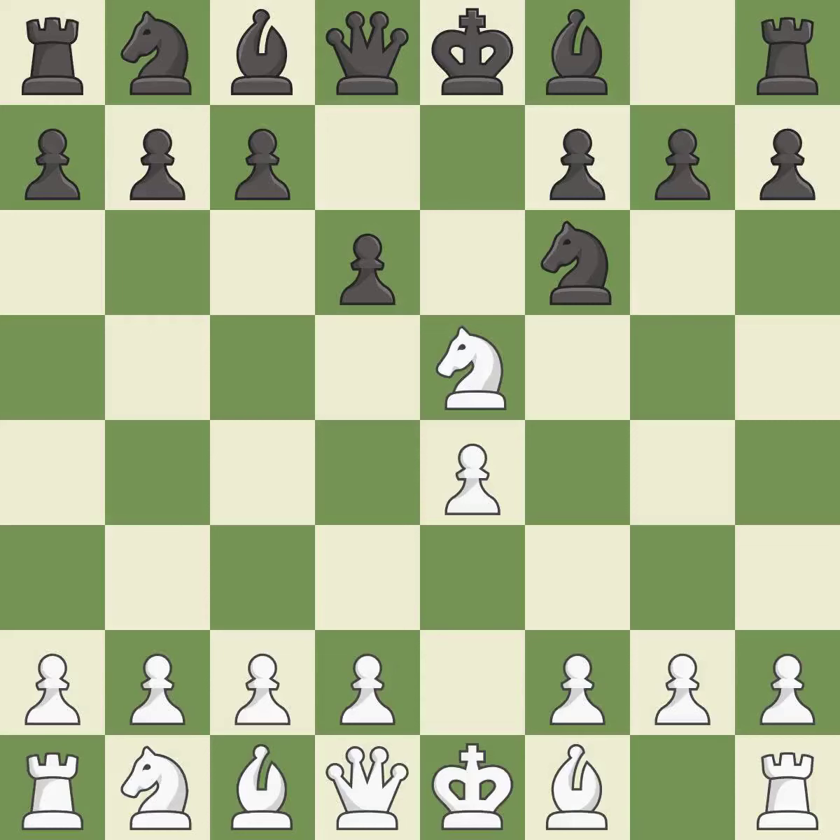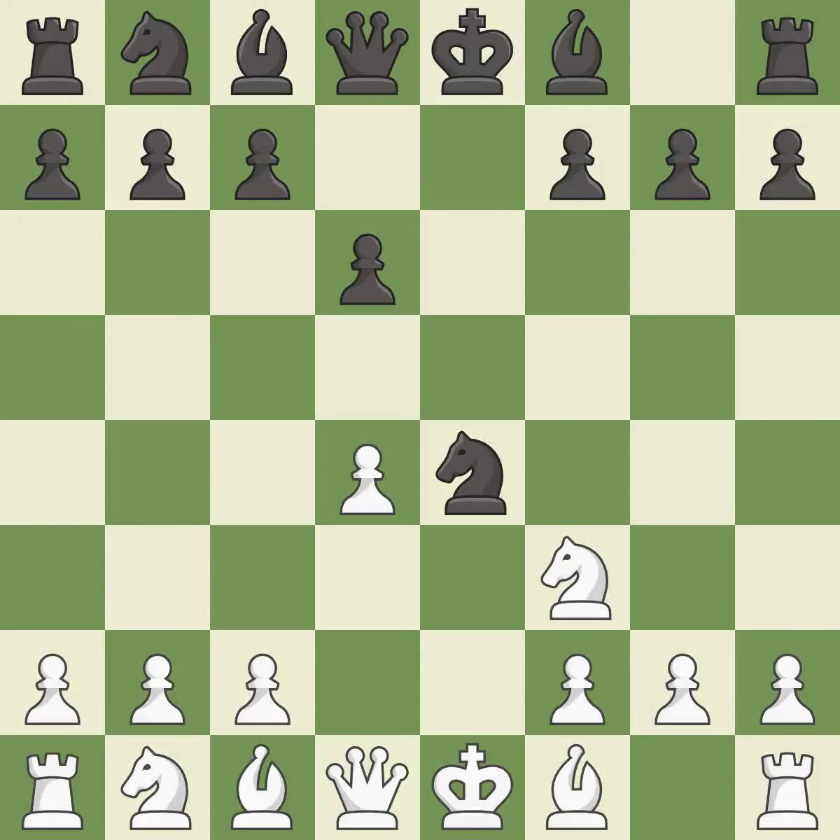d6 attacks the knight on e5 and allows the light-squared bishop to develop. Nf3 returns the attacked knight back to the f3 square, where it supports the d4 square and fights for the e5 square. Nxe4 captures the e4 pawn and places the knight in the center of the board. d4 takes space in the center, controls the e5 and c5 squares, and allows the dark-squared bishop to develop.